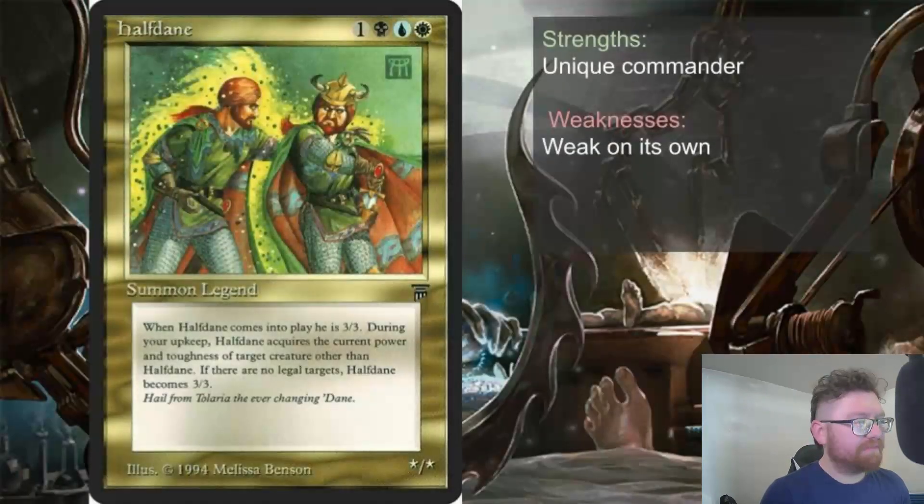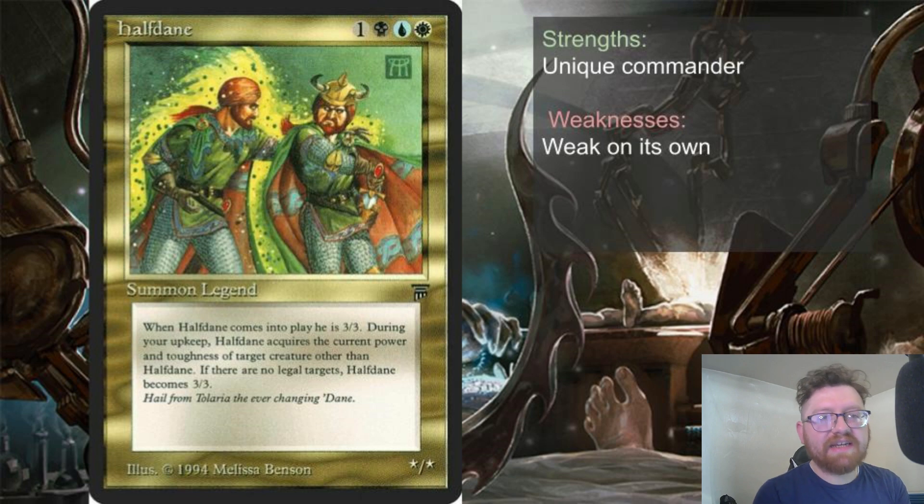And that's going to do it for Half Dane. Pretty straightforward — by far one of the most unique commanders ever printed. I'm sure in the future there'll be better synergies discovered, but the biggest downside is that Half Dane is weak on its own: if there's nothing for it to copy stats from, it's just a 3/3 for four mana. All in all though, I think Half Dane is a lot of fun and I can't wait to play it in a vehicle deck personally.